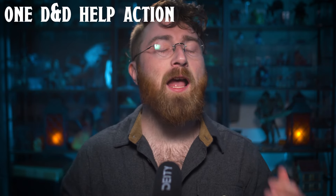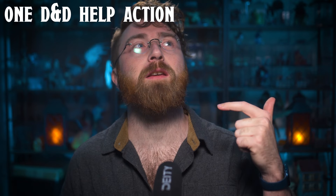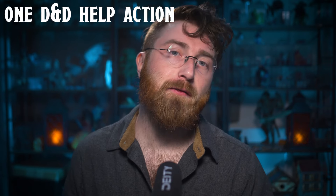This is a rule from 1D&D that I really like — it helped narrow down the triggers for the help action. To help another player with an ability check, you need to be proficient and within walking range. If you want to help somebody with an attack roll, you have to be within reach.